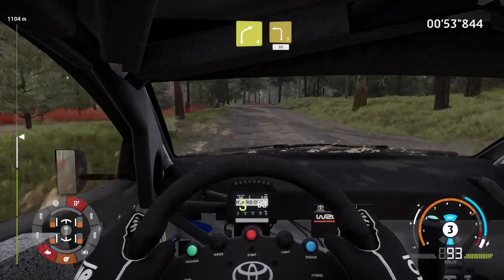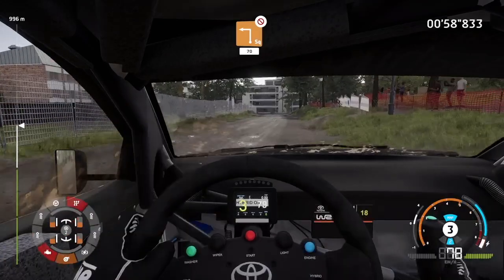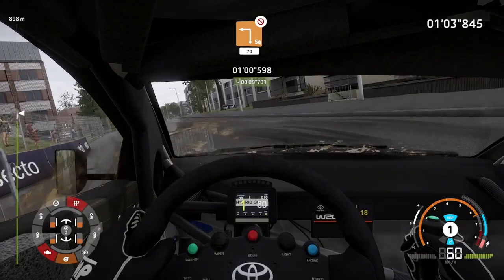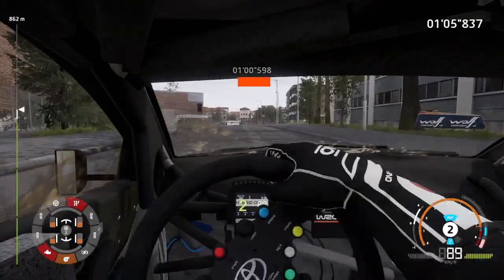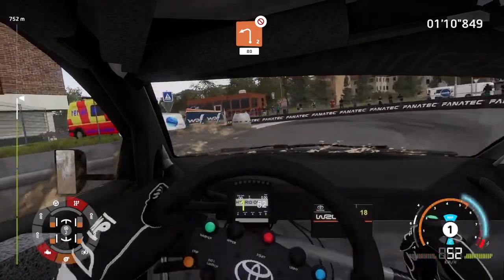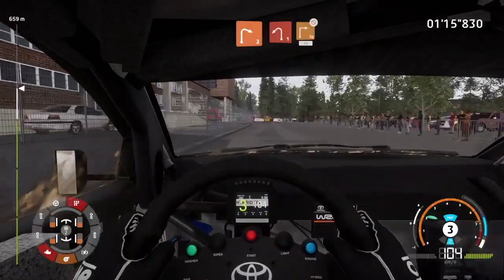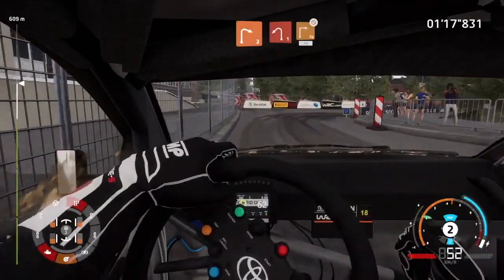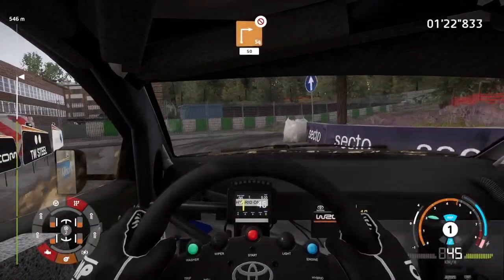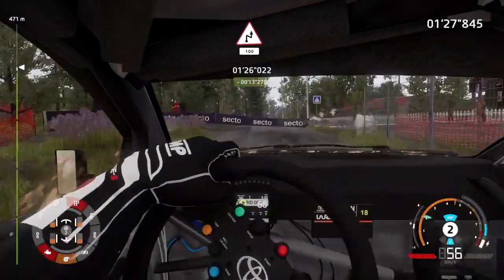Right 4, short, into left 3 short at junction 80. Square left, widens over tarmac, don't cut 70. Caution, keep right, narrows after junction, into left 2, don't cut, 80. Right 2 short, into left 1 medium, into square right, don't cut, 50. Chicane right, narrows at junction 100, keep left.